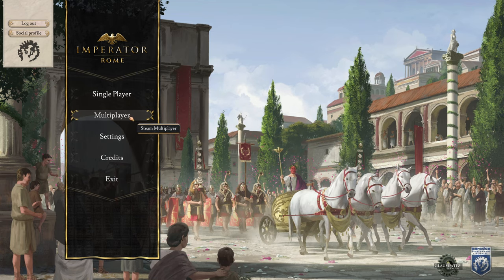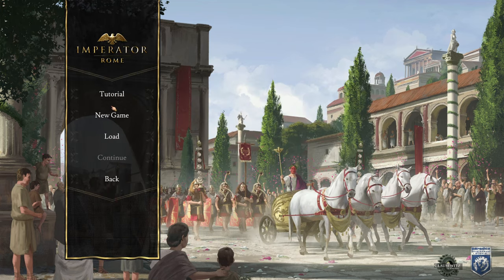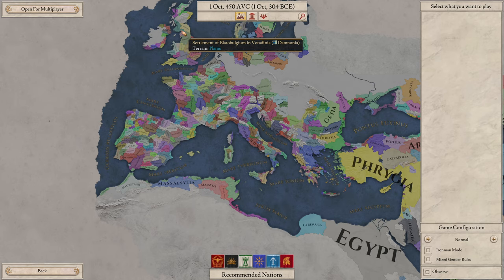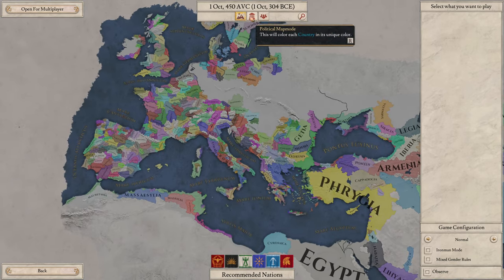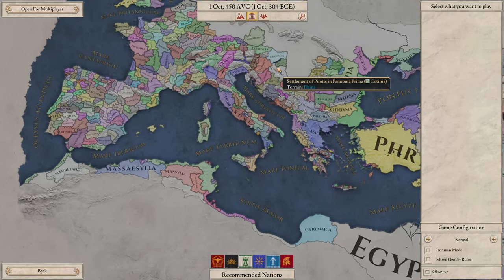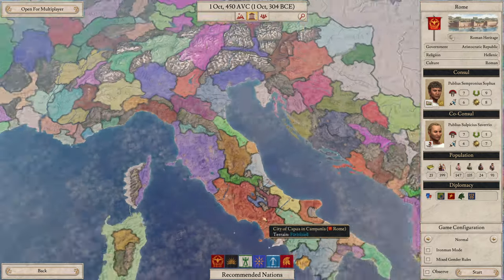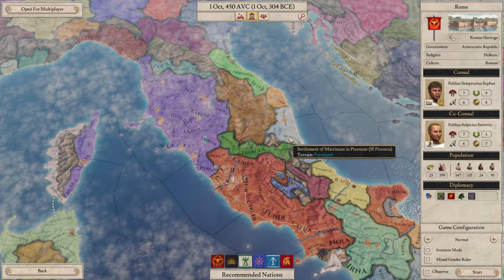Let's have a look at the multiplayer menu — it all looks the same. Now in single player, there's a tutorial and other stuff. Let's hit new game. At least the multiplayer menu looked the same as before. Now we're going to head over to the political map mode.